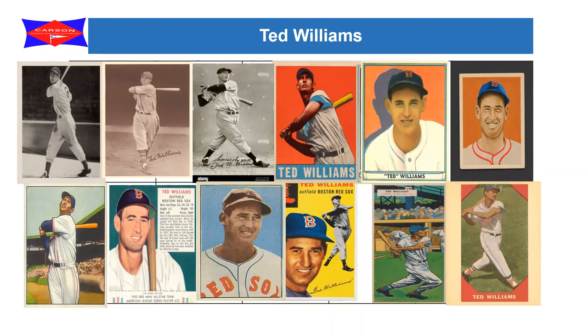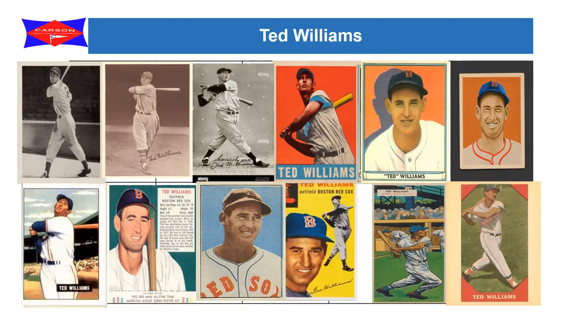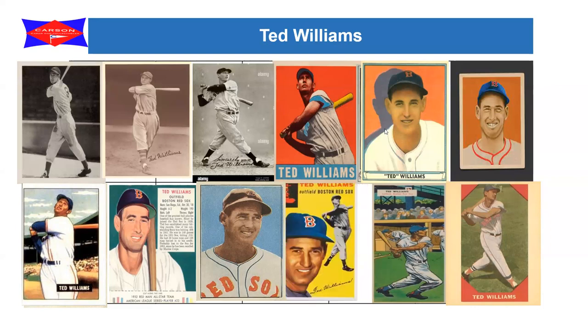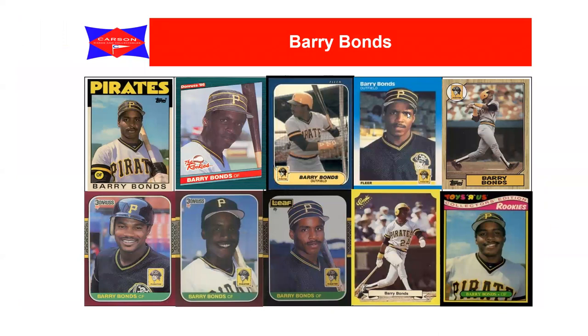What card is the rookie card? Taking a well-known hitter and icon like Ted Williams, we find so many cards that it's hard to determine which one is the rookie. You have his first card in Play Ball dating back to 1939, plus Goudey, Leaf, Red Man, and Fleer, and then two Topps cards - number one and number 252 - all in the same set. For most people in the modern card era, they would consider the Topps card, and since number one was first, that might be the rookie card.